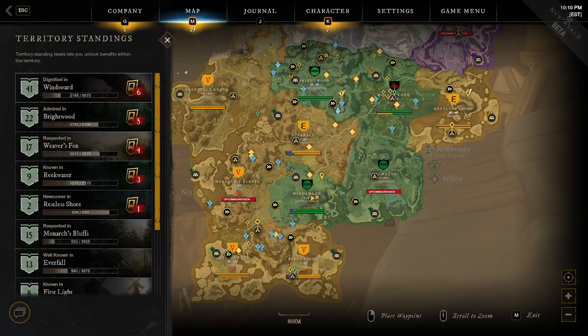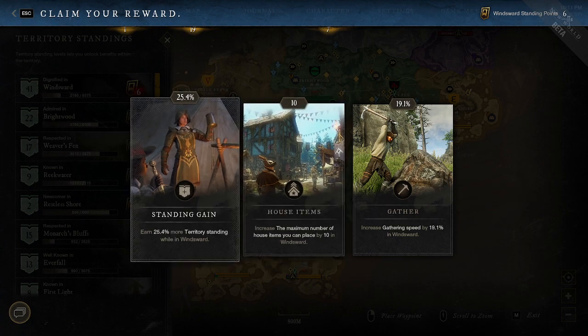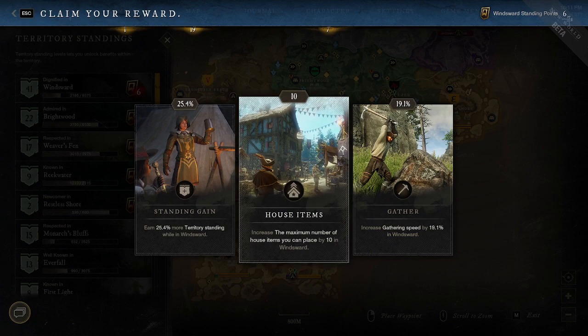These territory levels keep going up — I'm at 2100 out of 9300 in Windsward, while somewhere like Restless Shore is only level two and only takes 600 territory standing to go up. So getting 25 percent more territory standing means that if you were to reach level 100, having taken this card to 25 percent puts you at 100, but without it you'd be at 75. It can be quite the difference, especially long term.